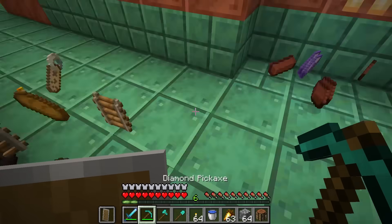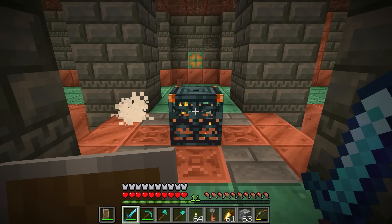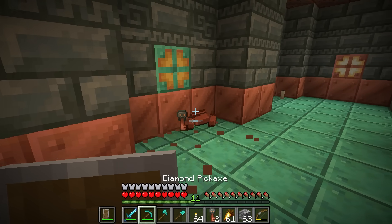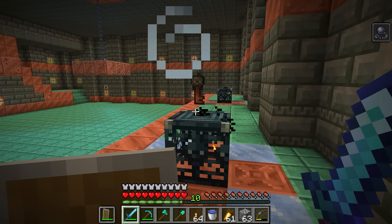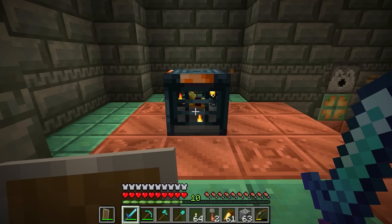Those are definitely pretty decent, but if you've been counting along at home, you may notice that was only 7 instead of 8. That's because I haven't mentioned the last item yet — the brand new trial key. Also apparently you can get these from decorated pots too. This is a 50% chance to appear from every trial spawner, but for the longest time we had absolutely no idea what it actually did. That was until the introduction of the vault.